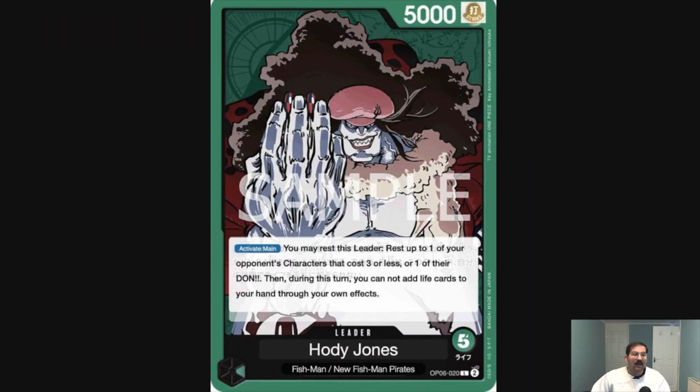We'll begin with the leader, because it's very important to understand how the deck functions. This is a five-life mono-color leader. Activate main: you may rest this leader, rest up to one of your opponent's characters that cost three or less, or one of their Don. Then during this turn, you cannot add life cards to your hand through your own effects.